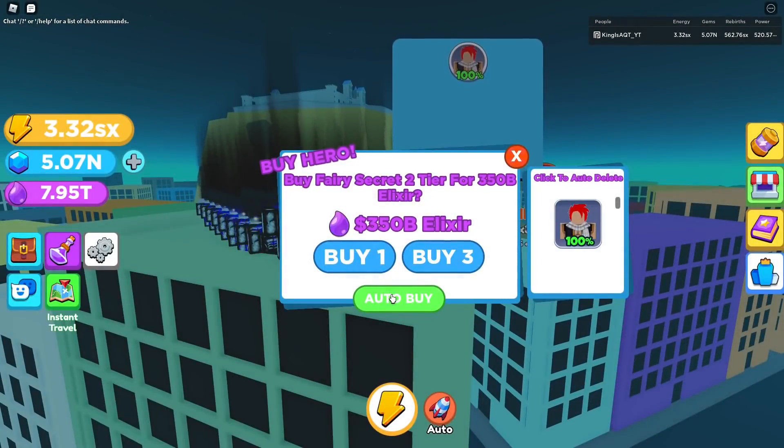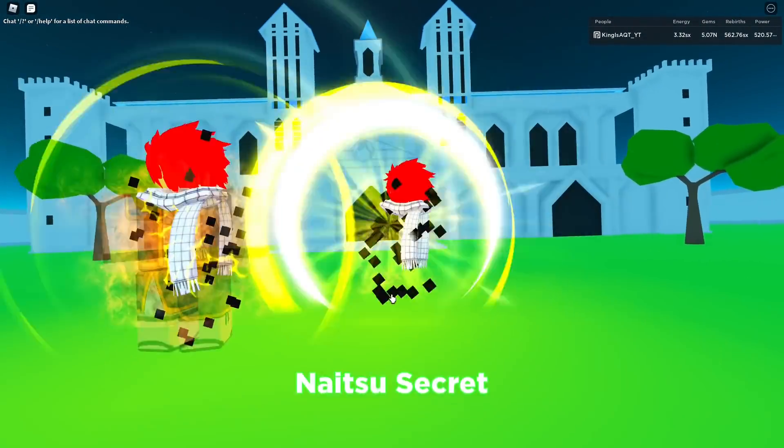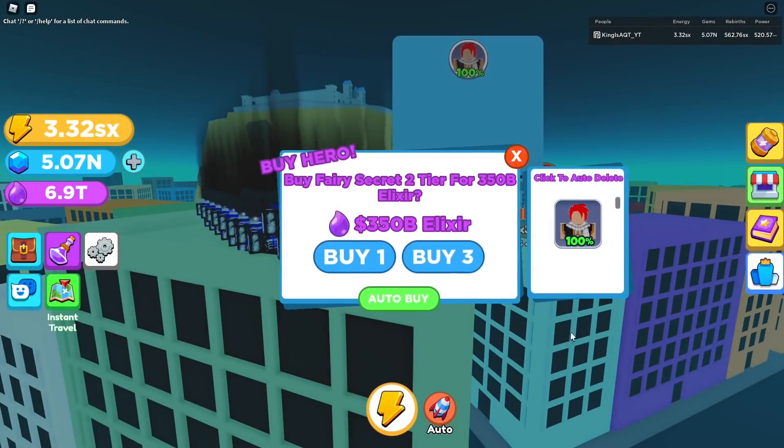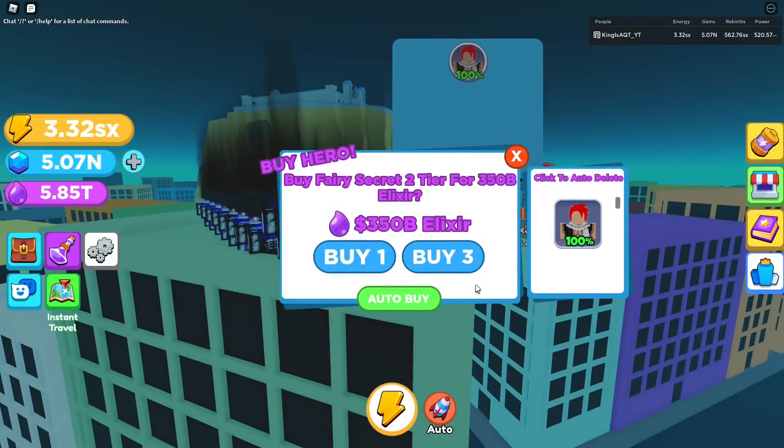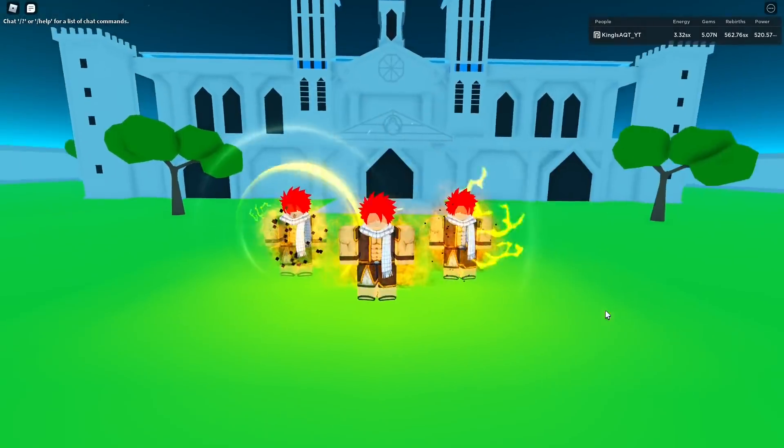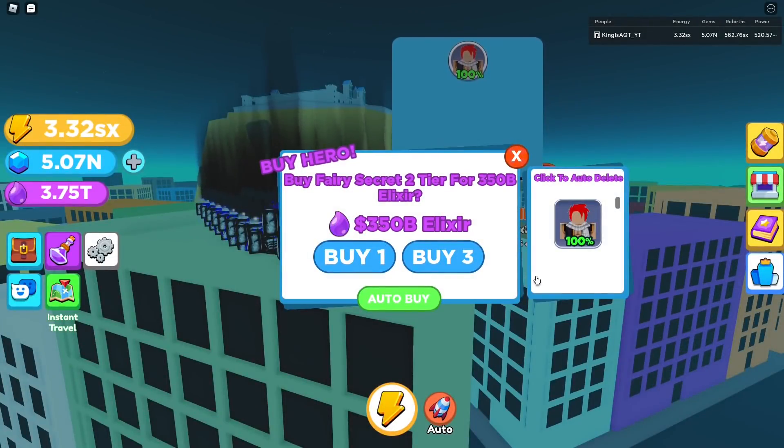You need five quadrillion rebirths to get to it though, but it's also in this world right down there beside the egg - I'll show y'all once I finish this up. My power dropped back down to 520 quadrillion, that's unfortunate. RIP the two times event, it was so nice.